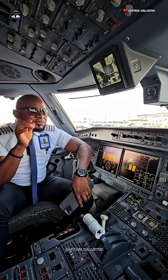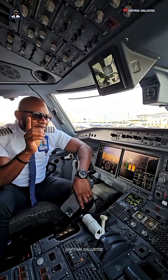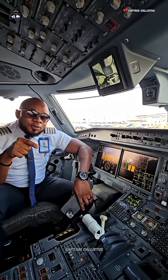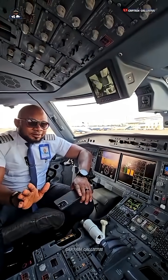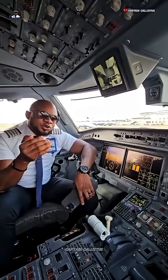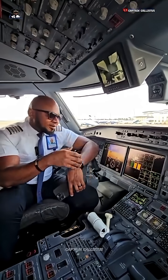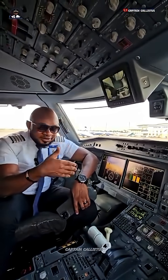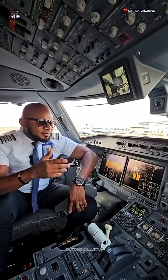For the E195 E2, the service ceiling for the APU is 39,000 feet. From 39,000 feet, the APU can supply electricity to the aeroplane. From 15,000 feet, you can use the bleed air — it does the cooling, pressurizes the aeroplane, and provides air conditioning. I will explain this in more detail in a separate video.